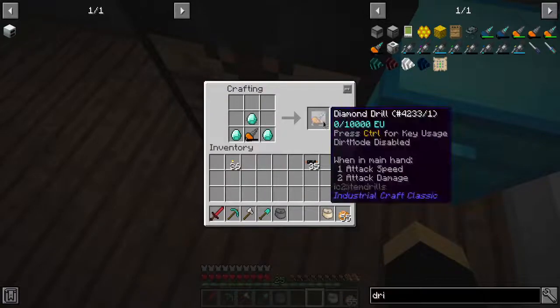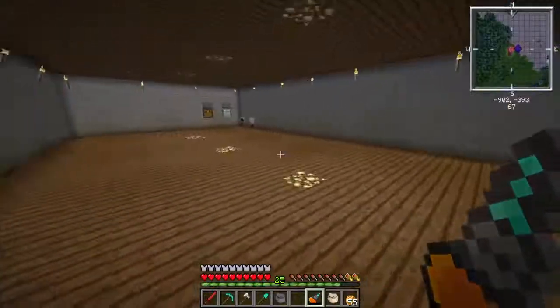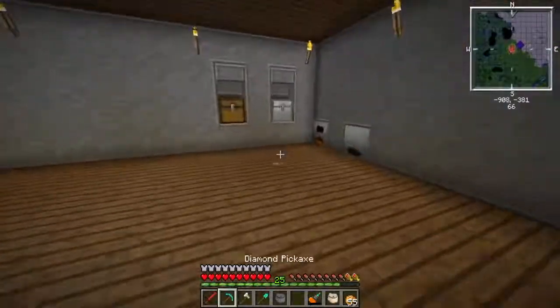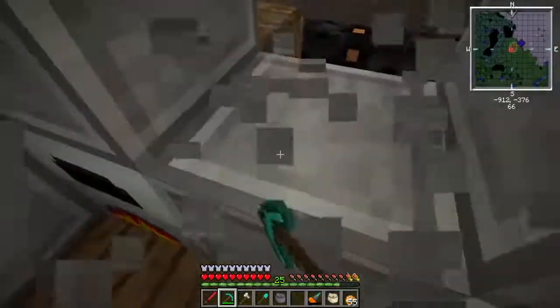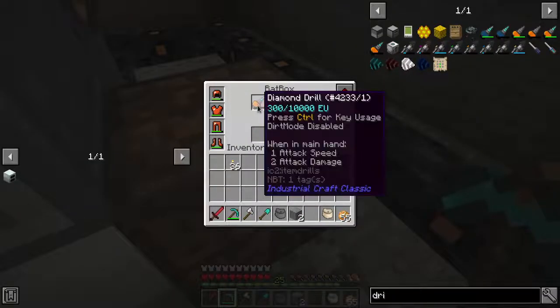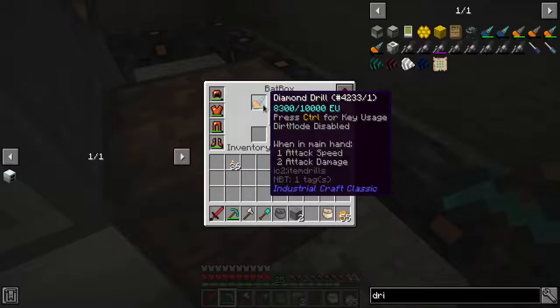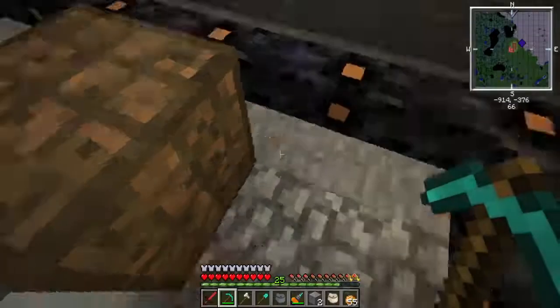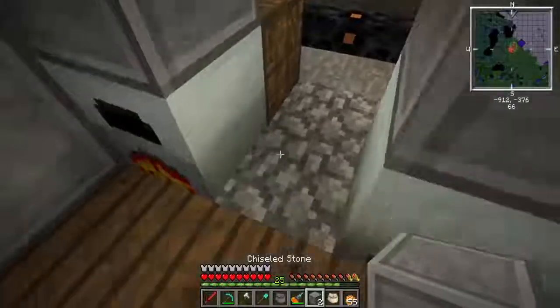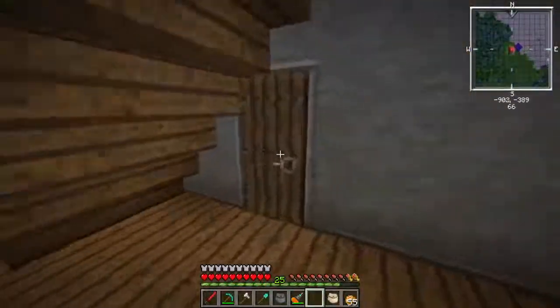Now this drill is going to be infinitely better, just because now it can mine stuff with a diamond. This is really good. All we've got to do is come back here and chuck it into the charge slot - it's going to start pulling EU out of the bat box. EU is the IndustrialCraft power. Now I just head down to the mines where I used the destruction catalyst earlier and mine up what I did.